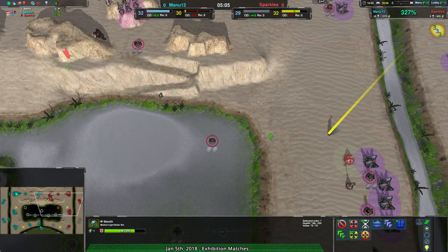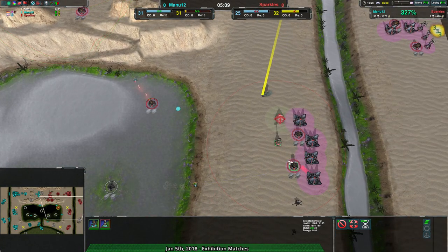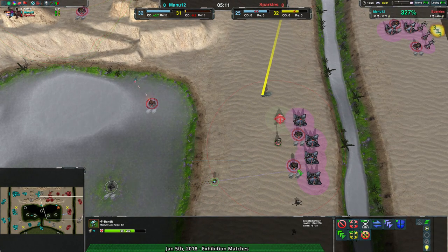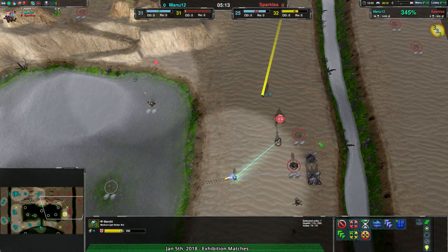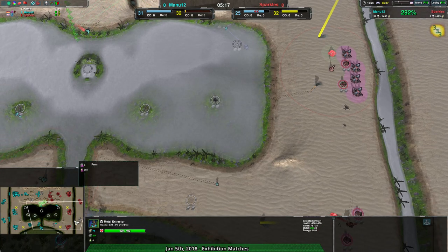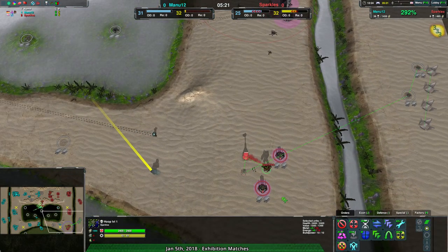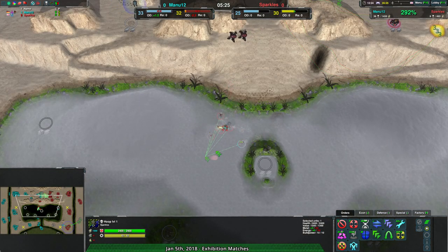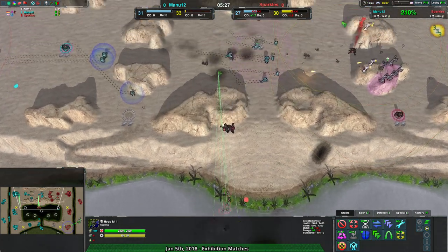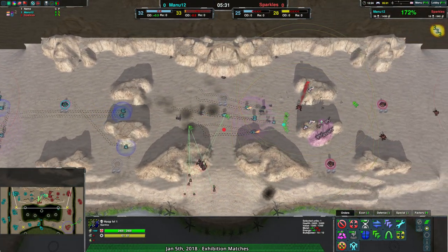Manu12 will be able to get some effective harassment going over this area. There's a Lotus that stops things — this Bandit, why is it continuing? Manu12 knows this Lotus is here, or should. Anyway, they do now. Sparkles' commander is at the bottom, which means this Bandit isn't going to do much other than see what's happening before it dies.